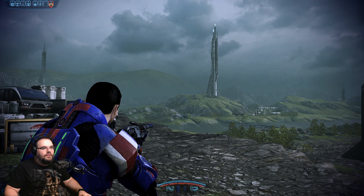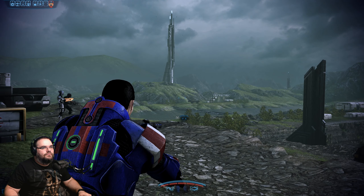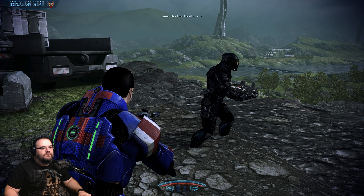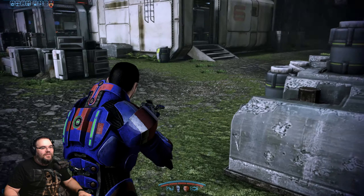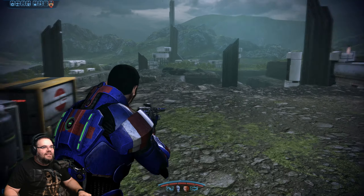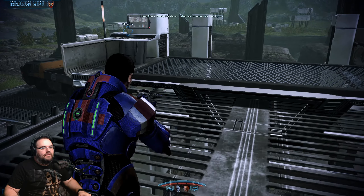Looks like we've got a scanner — this old chestnut. I don't think it's as in-depth as the probe mechanic in Mass Effect 2. Found some Prothean data files — I think that was it. Let's leave orbit and head to Eden Prime.